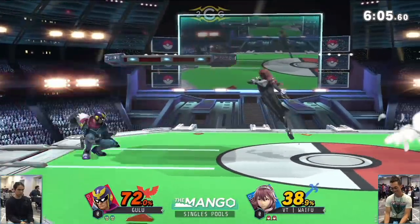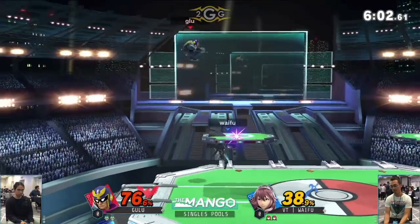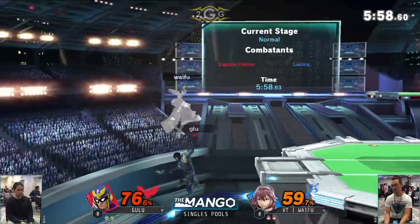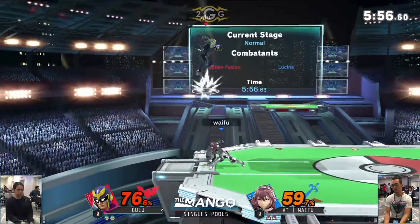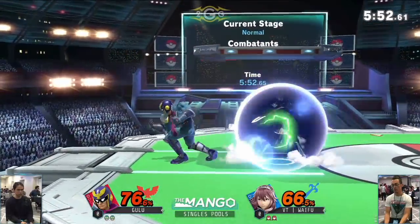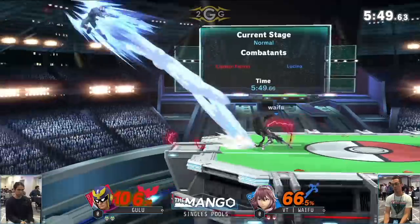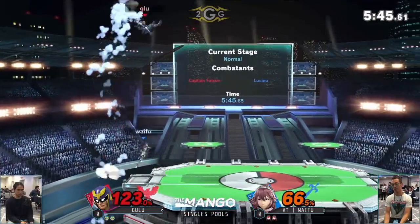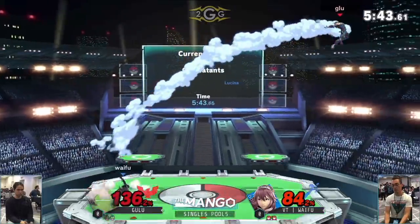Dancing blade is also another great option, which is her side B move, and it does great damage. Quite as much damage as what would have been Falcon's three raptor boosts in the neutral. Was that a reversal knee? I literally looked away for one second. I just saw him connect the knee — good whiff punish.